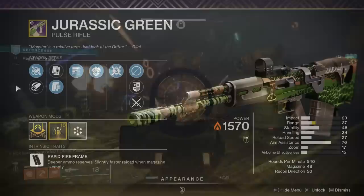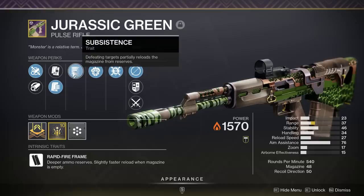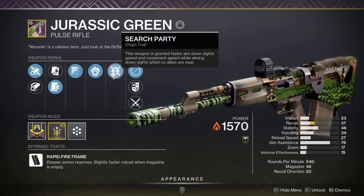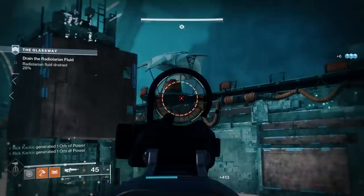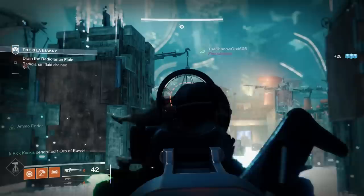Looking at the PvE god roll of the Jurassic Green: whatever barrel you want, then you really want Extended or Appended Mag to increase the magazine size. The first main perk you want is Subsistence — defeating targets partially reloads the magazine from reserves. This is a phenomenal PvE perk, and I actually like Subsistence better than Threat Detector. Threat Detector is the best available on the Calus Mini Tool, but it's not the most efficient perk — how many times have you used it, killed all the enemies, gone for a reload and it takes forever, or you're out of range for it to be active?